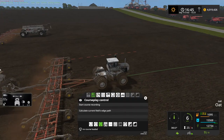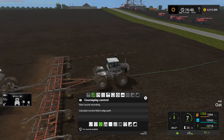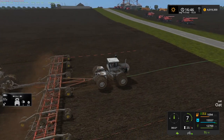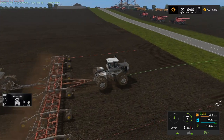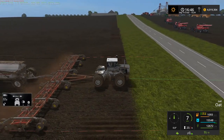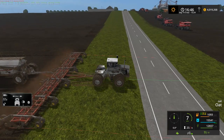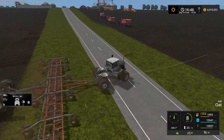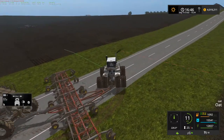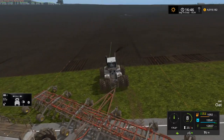Speaking of course play, I am running the developer version of course play, currently version dot zero zero zero sixty. For those of you wondering what version I'm running, it's probably a week or two old now. The developer version of course play updates almost daily, sometimes even a couple times a day. It is available on GitHub, and you can find a link for that in the mod list.